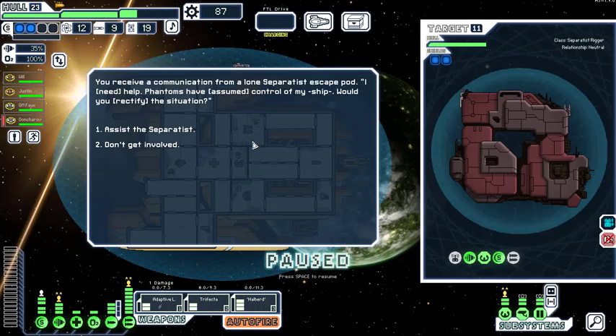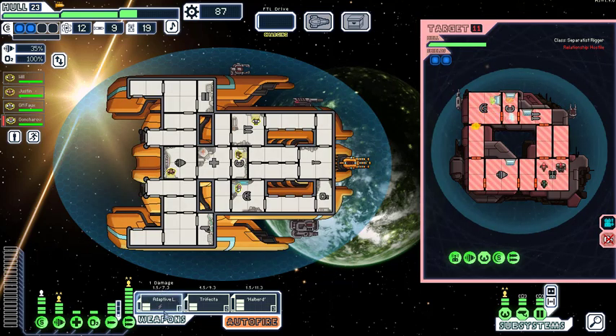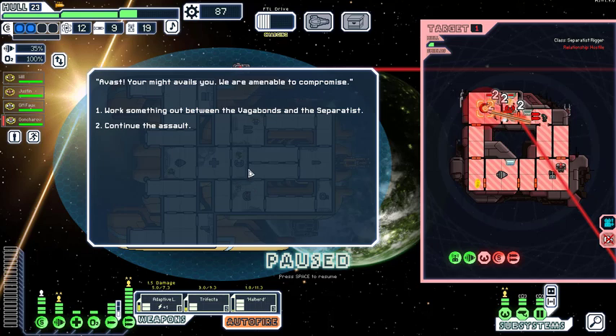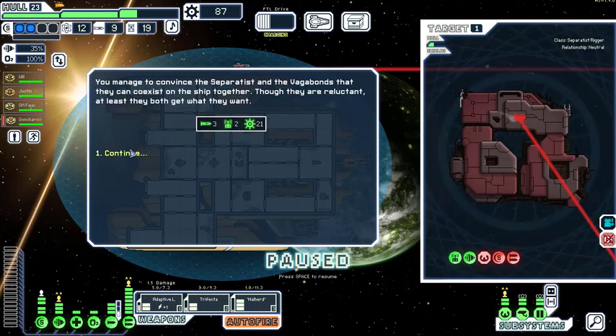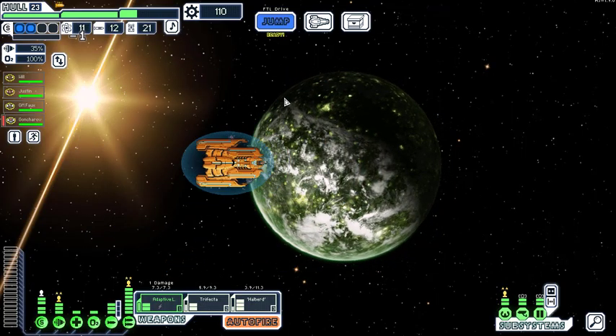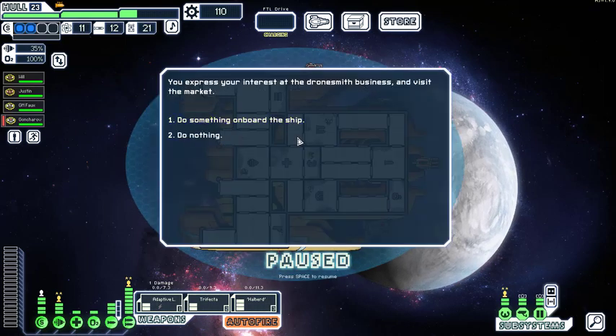Phantoms have assumed control of a ship — would we rectify the situation without destroying it? That seems kind of impossible. Let's destroy it and take their scrap. We come close to destroying them and somehow they work something out — I actually didn't know that outcome could happen. It happens a lot when they tell you not to destroy and you come close. Also recruited the spider queen — neat!